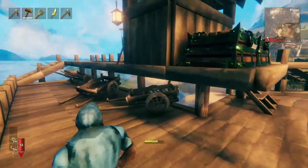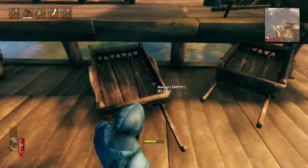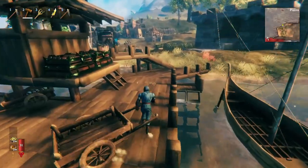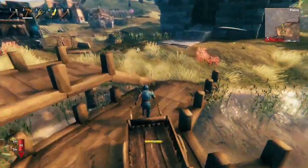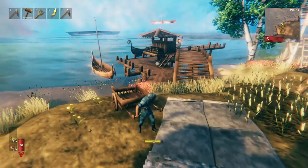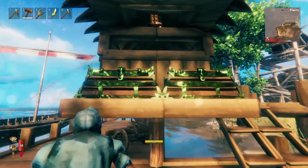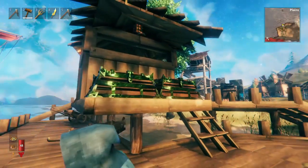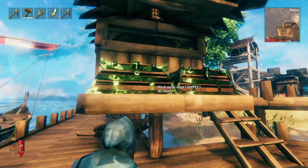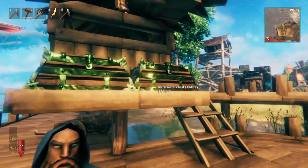Another feature your dock should have is access to storage from carts. Carts are amazing, and remember that your carts also need to be able to get off the dock so you can take them somewhere. So make sure that your cart can easily go up to the rest of your base. It's also very convenient to have some quick storage that you can load things into. Valheim has a lot of item management, so you need some chests that are your designated dumping chests — you just put all the stuff in and then sort it later.